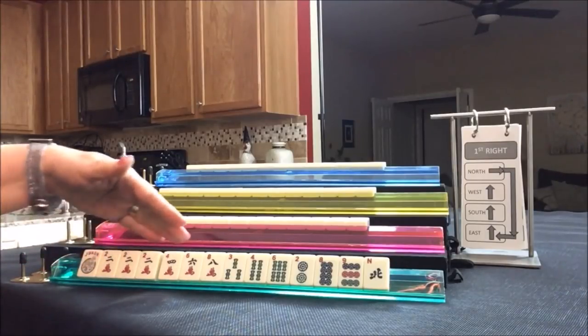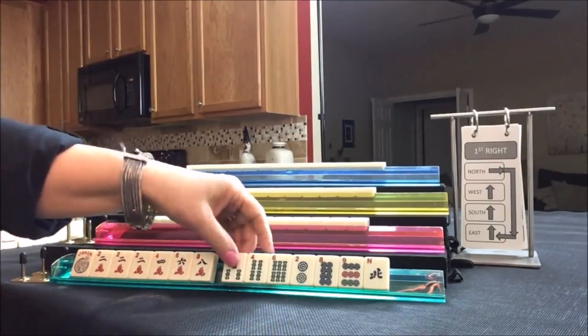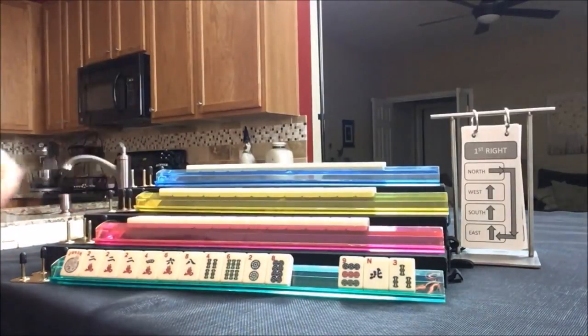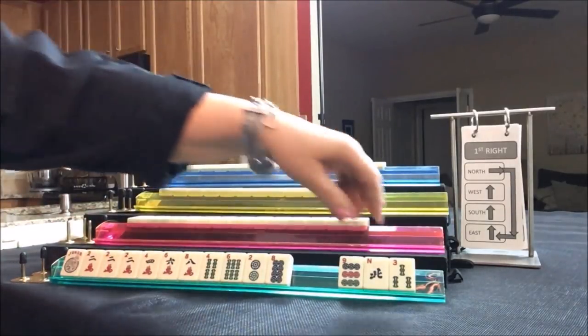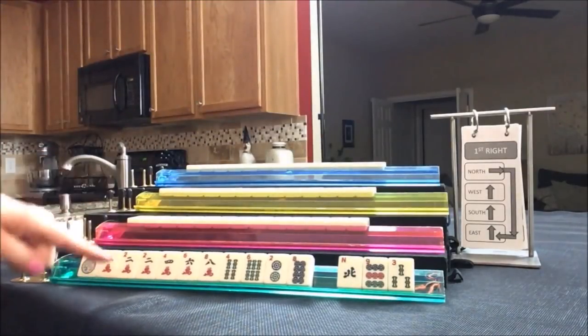So I'm thinking two, four, six, eight — one suit most likely — but I would keep all the two, four, six, eight. Stay at the category level for as long as possible. We have three tiles that we can pass. Two, four, six, eight for East.